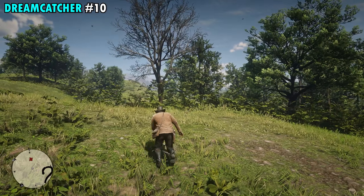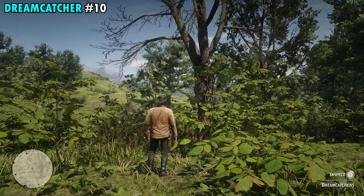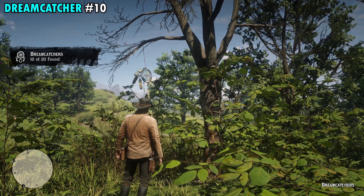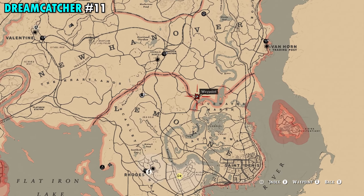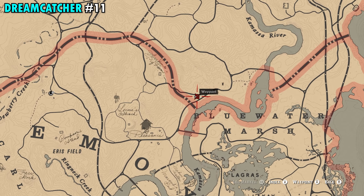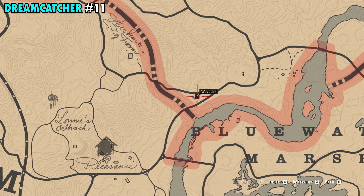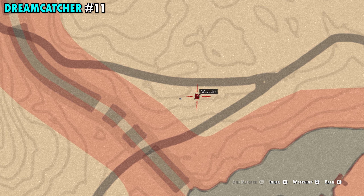Number nine is extremely easy to find. This one's in New Hanover as well and it's going to be found just on the northwestern side of the Inn and Heartlands on your map. The reason this one's so easy to find is because there's literally only one tree out here — this is the only one you'll see for a good distance. So once you make your way out here just interact with it and you will get Dreamcatcher number nine.